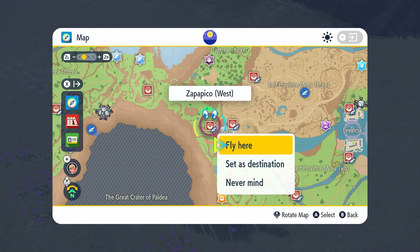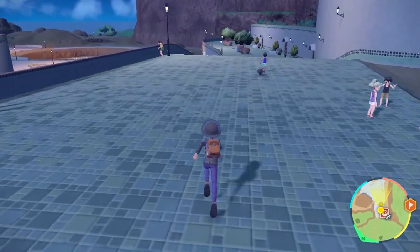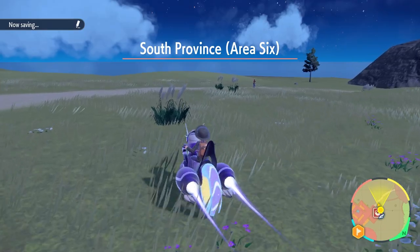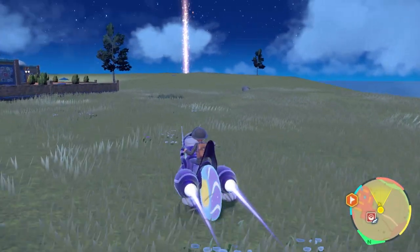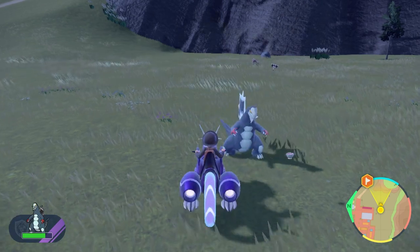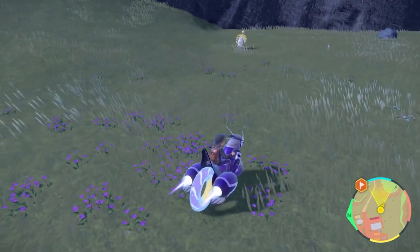Once you have one, depending on the version of the game you have, you're going to want to head to Zapapico Town which is west of Levincia in East Province Area 3. From the Zapapico Pokemon Center head east until you reach the NPC character standing in front of the water fountain. Talk to them and they will ask you for the trade of a particular item. In Pokemon Violet you will need to trade 10 Sinistea chips. Sinistea can be found at night in the Paldea region around ruins outside of Alfornada and in South Province Area 6. You just need to beat 10 of these either in battle or using the auto-battle feature to collect the 10 Sinistea chips required.